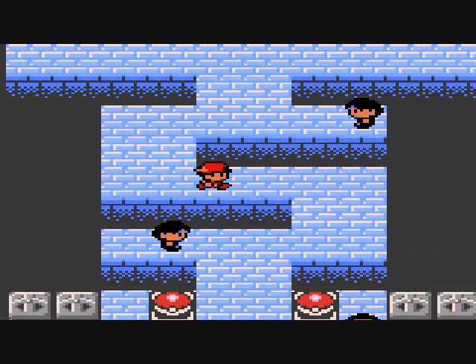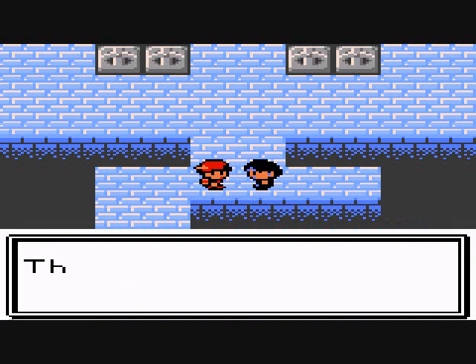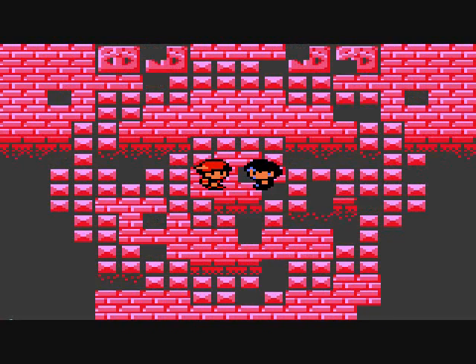Okay, there we go. Look at this — the platform looks like a money sign, doesn't it? Yes, it does. This trainer right here you can battle — he has two Pidgeys only. That'll be easy.